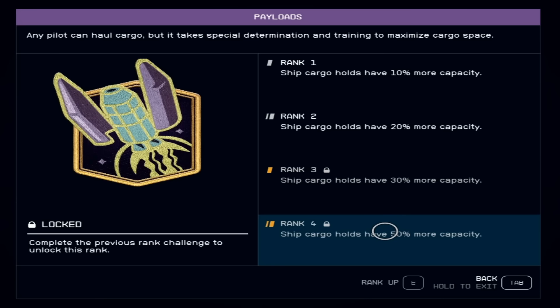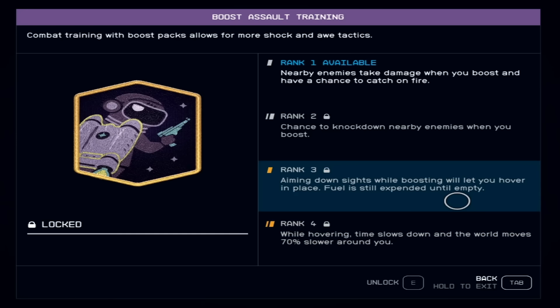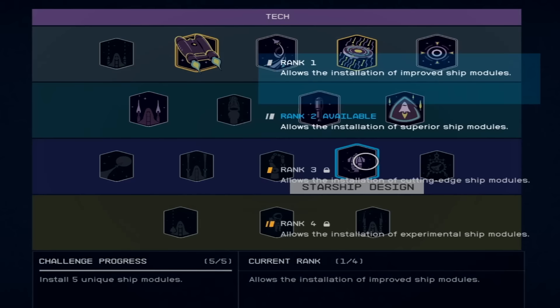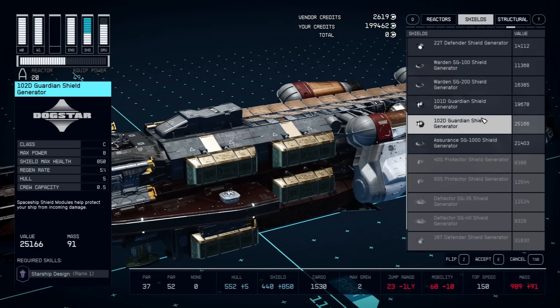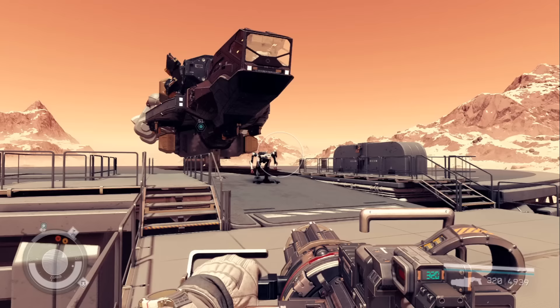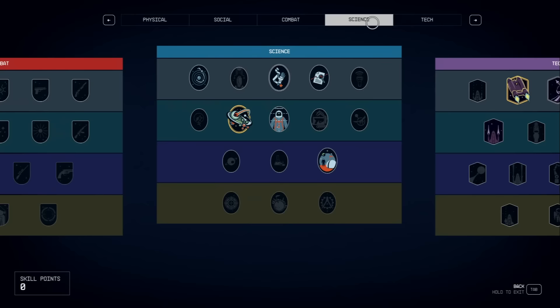Other honorable Tech mentions: Boost Assault Training — at rank three you hover in place when aiming down sights, and at rank four time slows down with the world moving 70% slower around you while hovering. Starship Engineering lets you repair systems faster after a dogfight — definitely going into that one. Starship Design allows installation of improved ship modules, and when you go to the ship builder some components will say 'Starship Design Required' with the required rank — these are awesome upgrades especially at rank four.